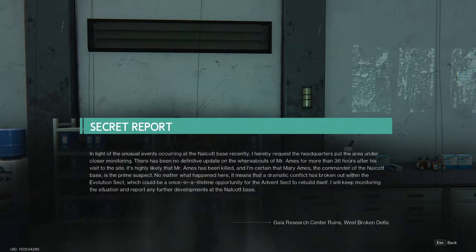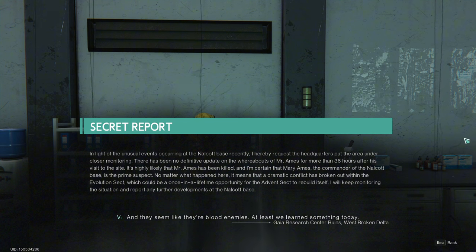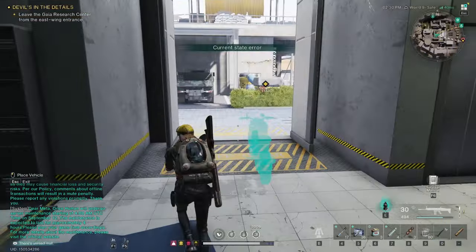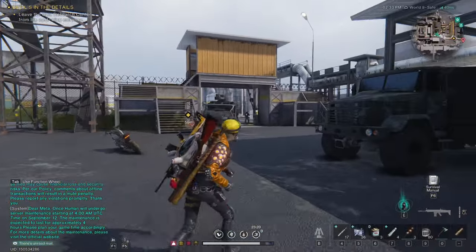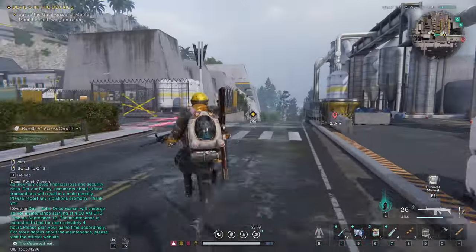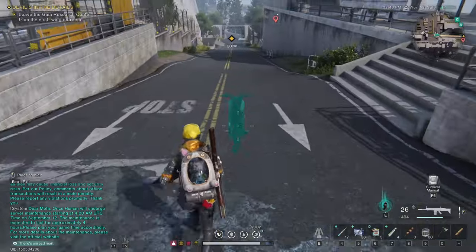A secret report: 'In light of the unusual events occurring at the Nalcot base, I request that headquarters put the area under closer monitoring. There has been no definitive update on the whereabouts of Mr. Ames for more than 36 hours after his visit to the site. It's highly likely that Mr. Ames has been killed, and I'm certain that May Ames, the commander of the Nalcot base, is the prime suspect. This means a dramatic conflict has broken out within the Evolution Sect, which could be a once-in-a-lifetime opportunity for the Advent Sect to rebuild itself.' Here we have very serious allegations against this Mary Ames — could it be our Mary? I don't think so.